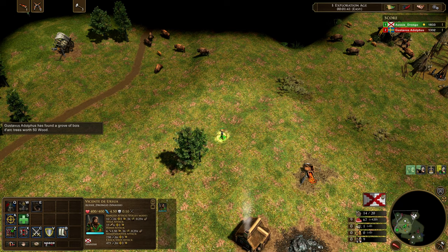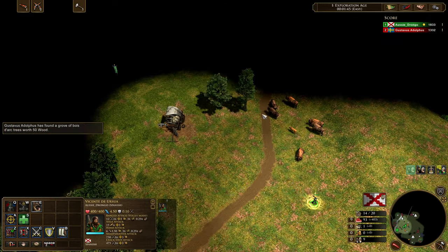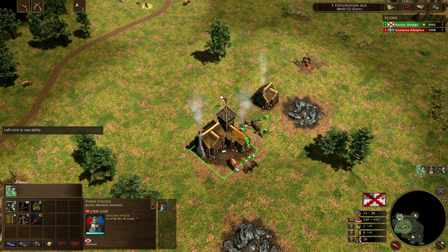So now moving forward to the north side of the map. As I mentioned before, we're not going to be taking any of these treasures, but we can go kill a couple of guardians. So I think we might kill a couple of coyotes, just so we get our shipments in a little bit faster. Got the three villagers about to arrive now.